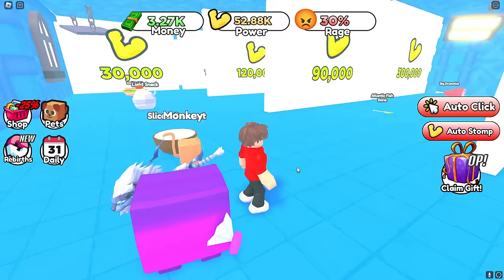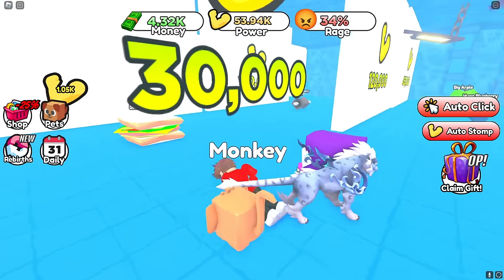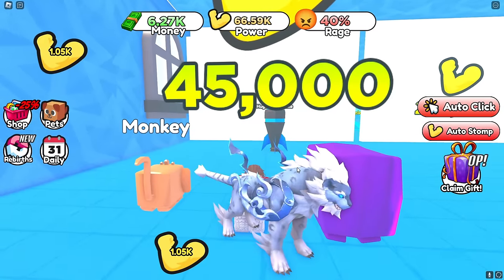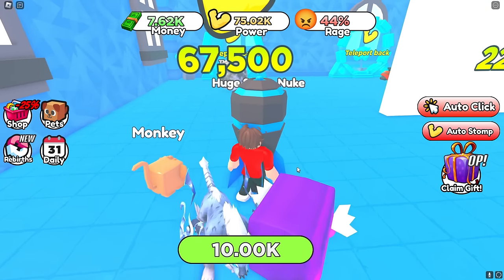Of course I got 40k! Sliced coconut — first try! Light snack — first try! This is so easy. Now I've got a small sandwich and I'm breaking through barriers super easily — this one's only 45,000 and I already unlocked it.